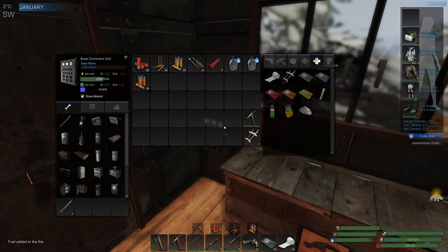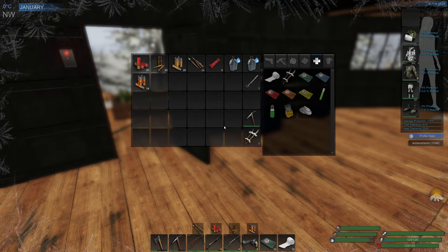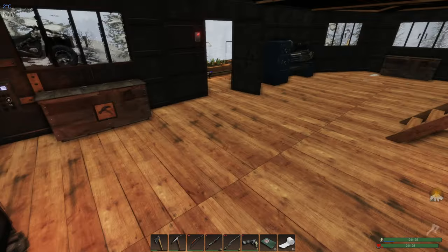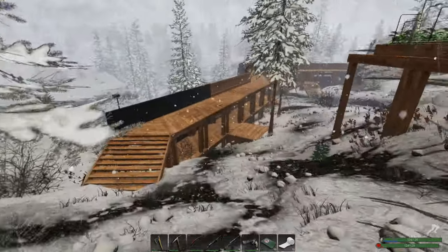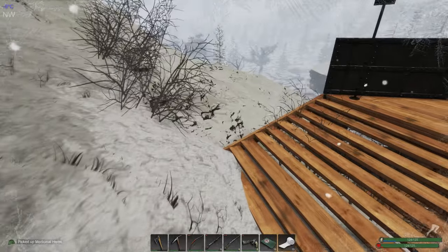We don't have any lockpicks - yes we do, we made one at the end of the last episode, that's excellent. Don't quite have enough for another one yet but I'm not going to be greedy today. I might just take out the incendiary rounds that we have for the rifle, and if we see any moose we might go and get a moose. Let's head out - there's the sprinklers, we'll check on the garden a bit later.